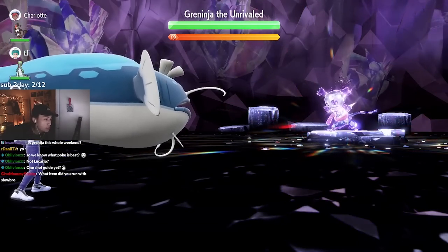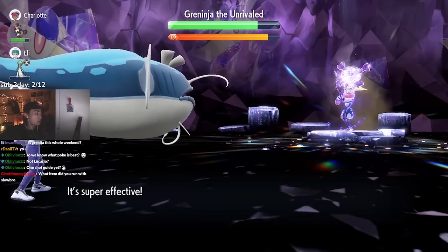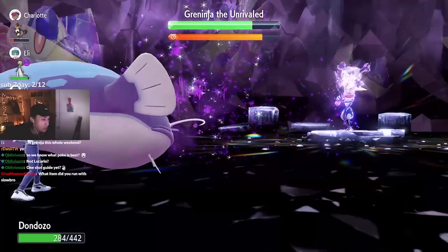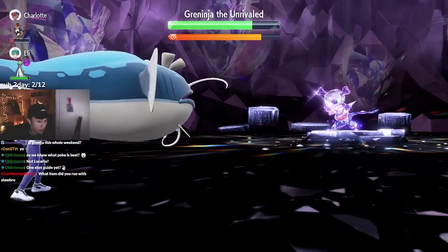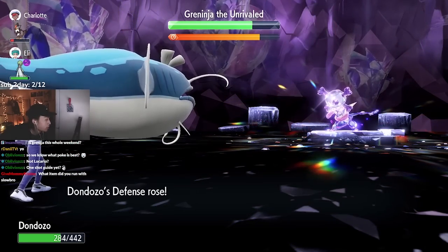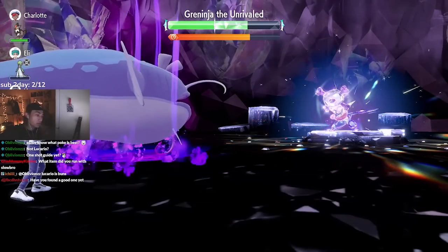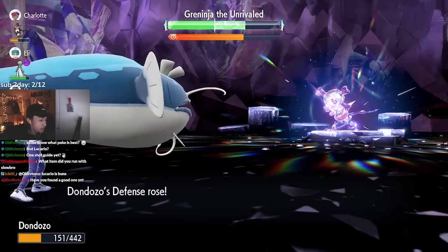Greninja uses Toxic Spikes and Double Team, but it doesn't matter because Unaware means I'm never going to miss. After cleansing, we can start cursing again. This does take a little bit longer but it's definitely the most consistent method.